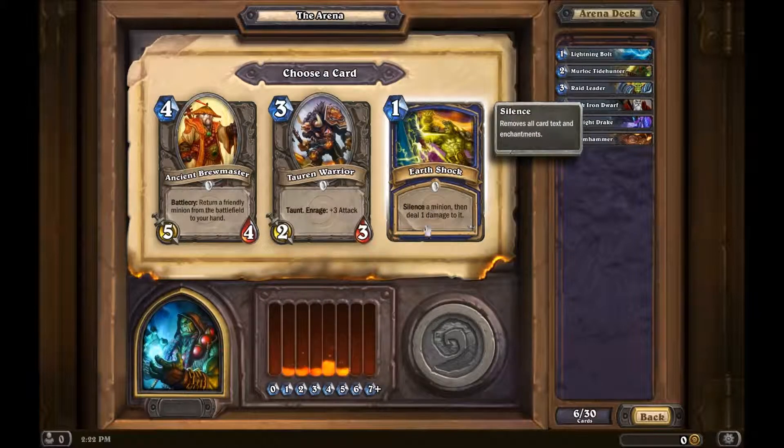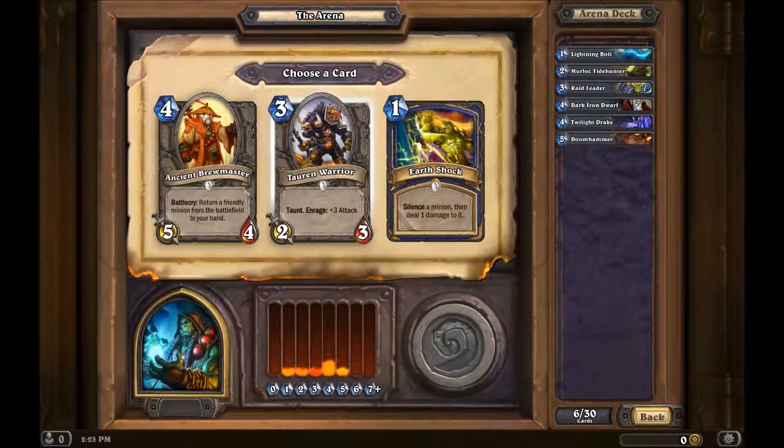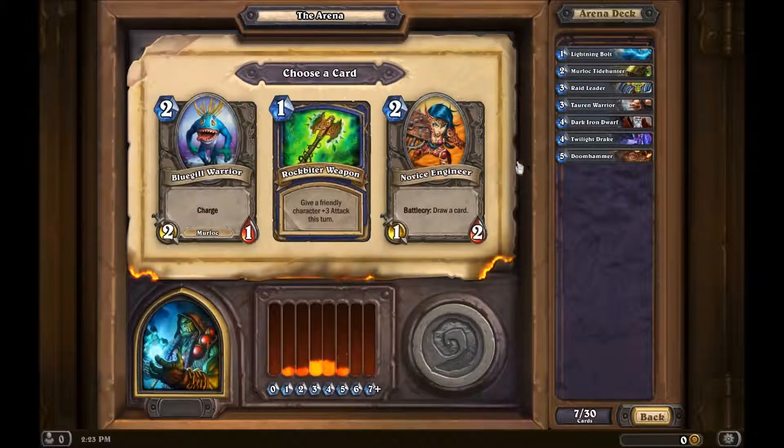Earth Shock — silence a minion then deal one damage to it. There's also a Taunt option — I might need taunt. And an Enrage minion that gains new power when damaged, with a Battlecry. I'm going to go with the taunt, because I do like taunt creatures.